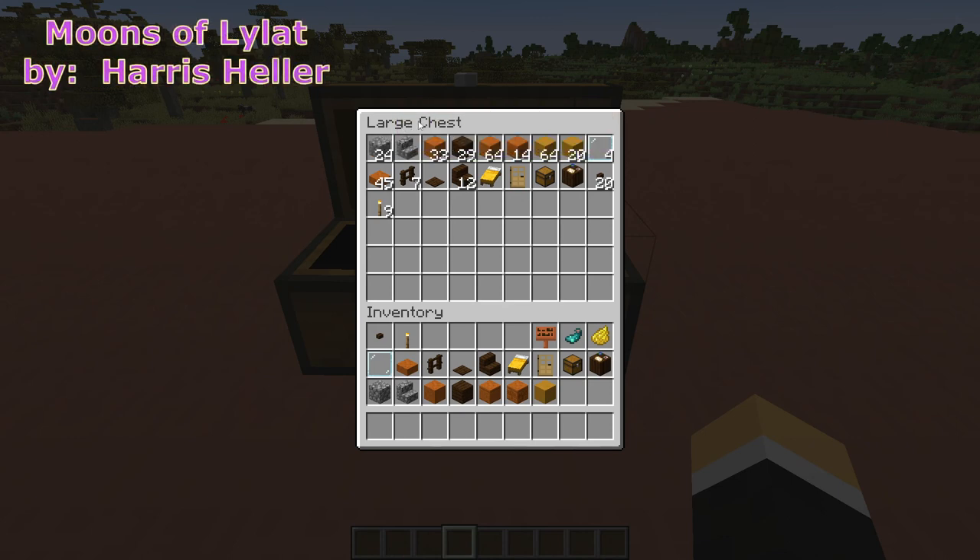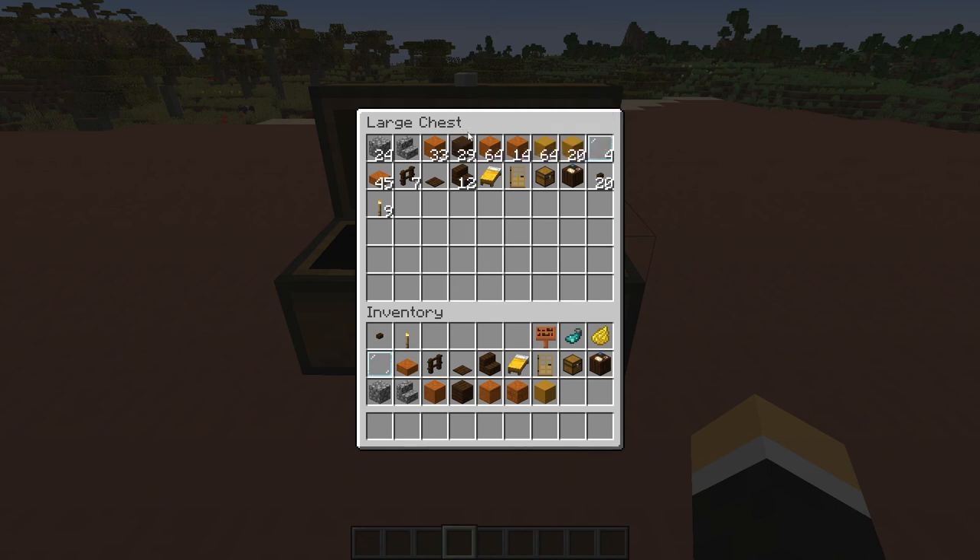To build the cartography building you're going to need: 24 cobblestone, one cobblestone stair, 33 smooth red sandstone, 29 dark oak planks, 64 cut red sandstone, 14 chiseled red sandstone, 84 yellow terracotta, four glass panes, 45 smooth red sandstone slabs, seven dark oak fences, one dark oak pressure plate, 12 dark oak stairs for awnings, one yellow bed, one oak door, a chest, a cartography table, 20 dark oak buttons, and at least nine torches.